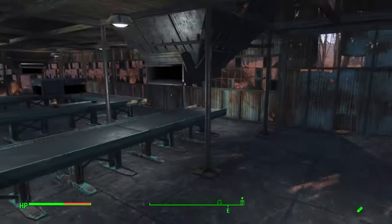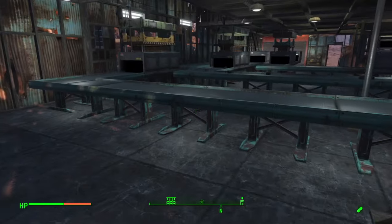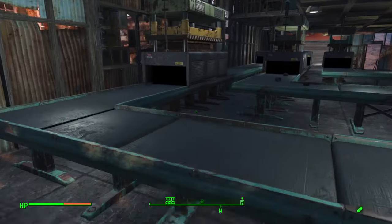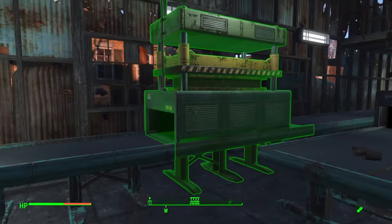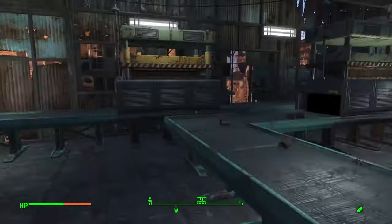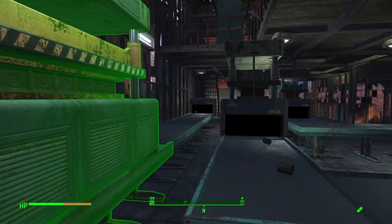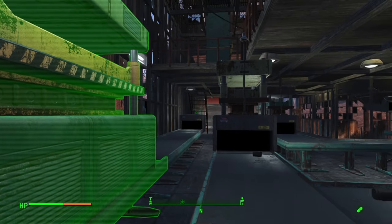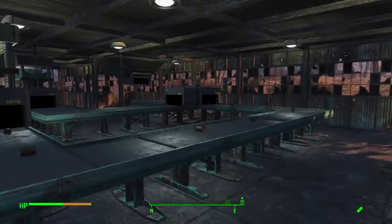Now we'll head back down to the first floor and take a look at this first hopper. This was for the ammunition. Materials come in this way, enter the ammunition forge, and it's building .44 caliber bullets. Once it gets all the material that is required, it will build the ammunition and send it down along this conveyor belt and into that item storage system.